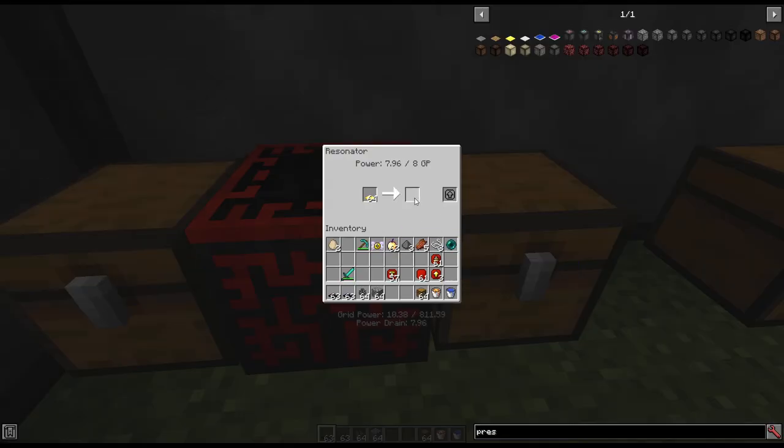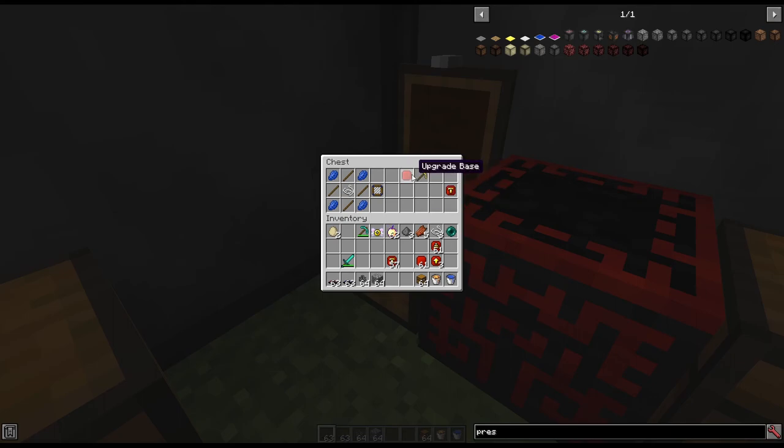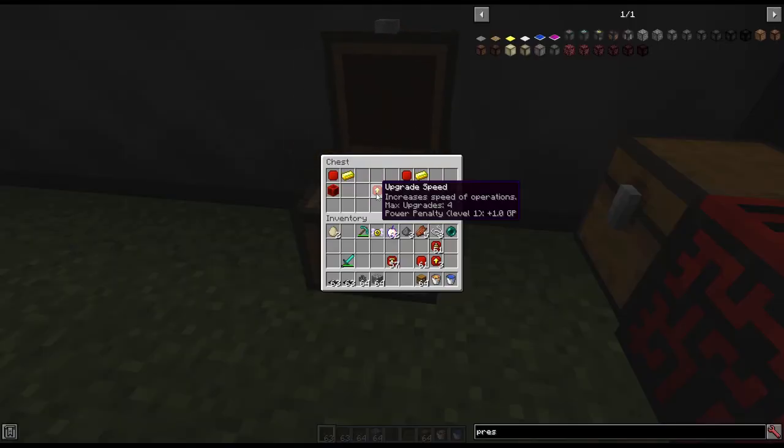For the first upgrade, the mining upgrade, you combine one upgrade base with a golden pickaxe. This allows mining of cobblestone and pumping of water — you only need one per transfer node. The speed upgrade can be used up to four per transfer node, but does require more grid power the more you use. The recipe is one upgrade base, one gold ingot, and a block of redstone.